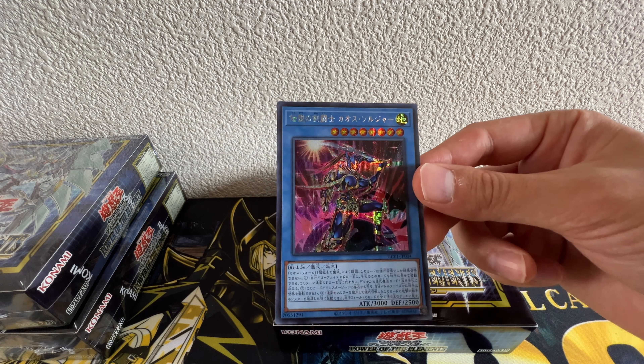We got an Ultimate Slay — really good card, really expensive. Even for just an ultra rare it goes around 10 bucks already, which is crazy. And we have the Shining Neos Wingman — finally we got the cover card of the set, really cool ultra rare. One more ultra rare: we have Ryu-Oh no Hado.